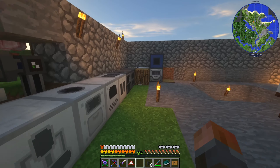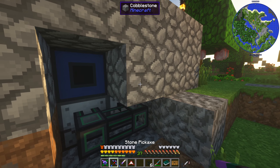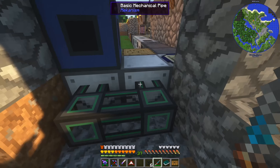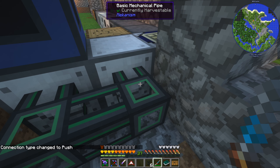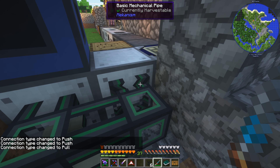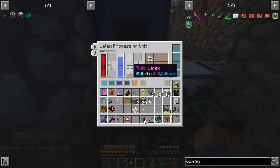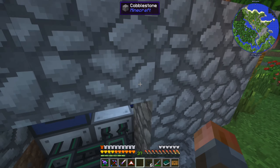The block we need is called a configurator - we get given it as part of that, so it was in my AE2 inventory. We just need to change that over. I always sort of prefer wrenches wherever possible, but this one will do fine. So if we just go across here, we can shift-scroll wheel this into configure fluids mode. And from this point we can actually just shift right-click on the block to decide what we want it to do. In this case we're going to set this to pull - we're going to pull from that block into here, which will then go into this block. So you should now have latex flowing and not be building up any.